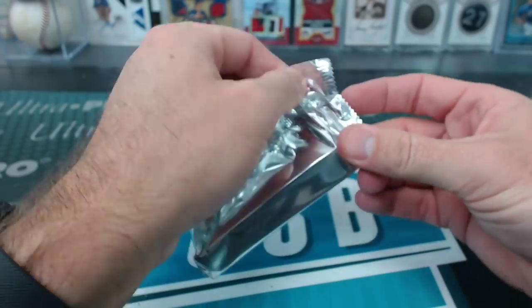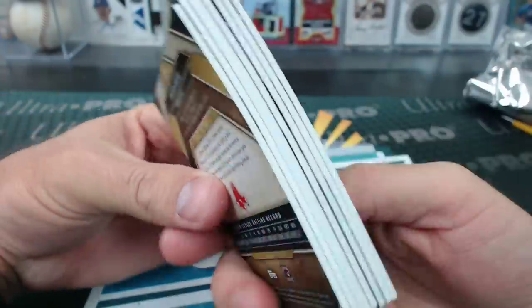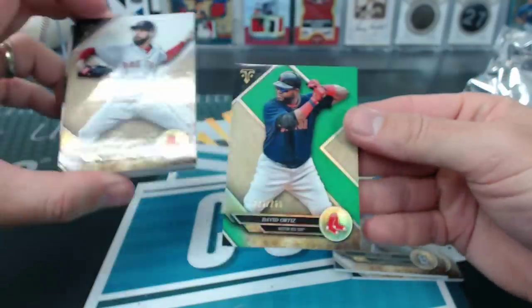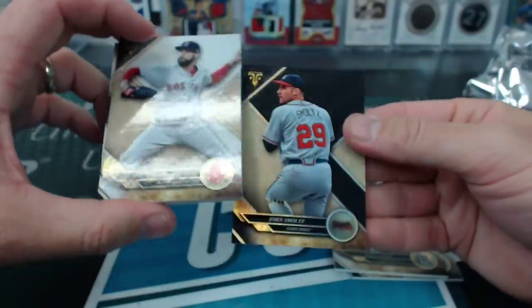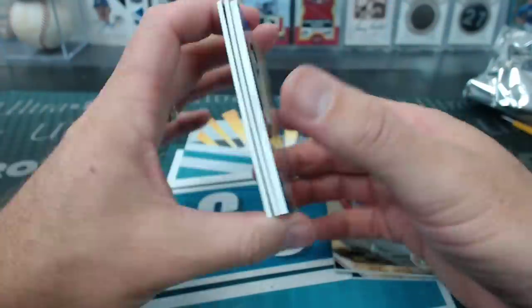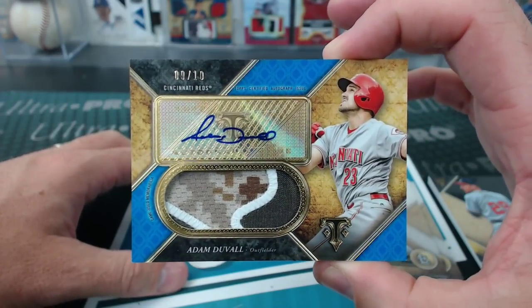I think there's a beef in here. We got one last beef for the road out of Triple Threads. Correa, Ozzie Smith, and Price. Ortiz to 250. John Smoltz to 50. The beef is Adam Duvall, 9 of 10 for the Reds — Dayton on the board, finally.